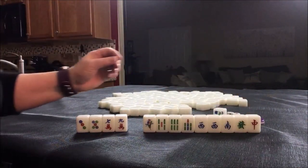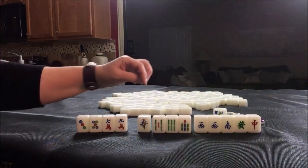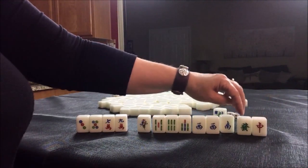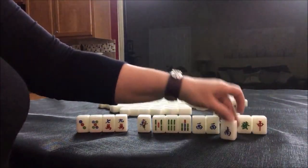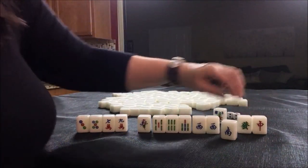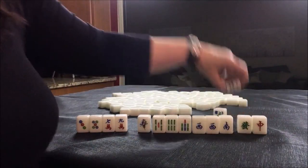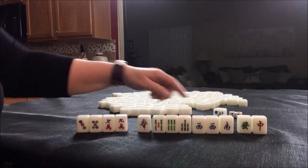Honors are winds and dragons. Here we have a chow — five, six, seven — and there's a potential pung, three of a kind. If we get pairs of these, we could maybe pung. Any pung of dragons is worth a fawn. This is our seat and it is the wind of the round, so if we get a pair here and pung, we could get two fawn for that: one for the wind of the round, one because it's our seat. That could be a very valuable tile if we pair up.